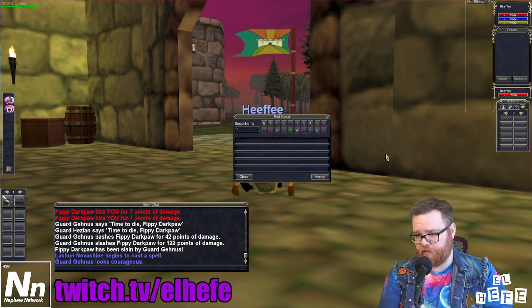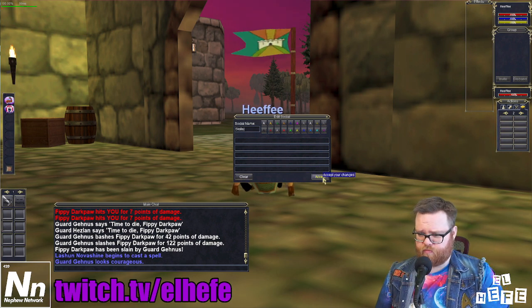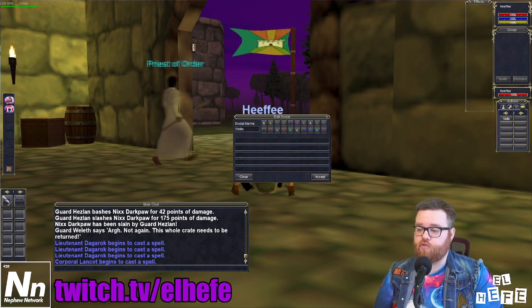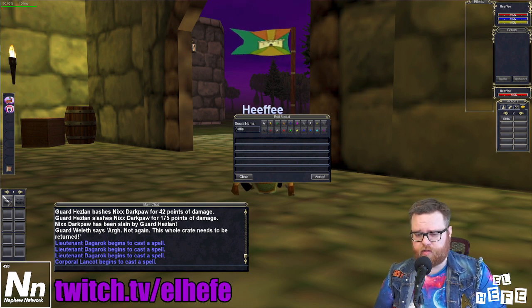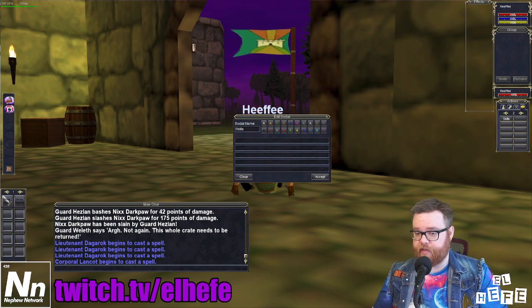I'm going to name this one 'Skills.' For the purposes of this tutorial, I will just be adding Sense Heading to this Skills button, but this method would also be appropriate for leveling up Forage and Origin as well. I'll also be adding an additional note for Tracking near the end of the video.